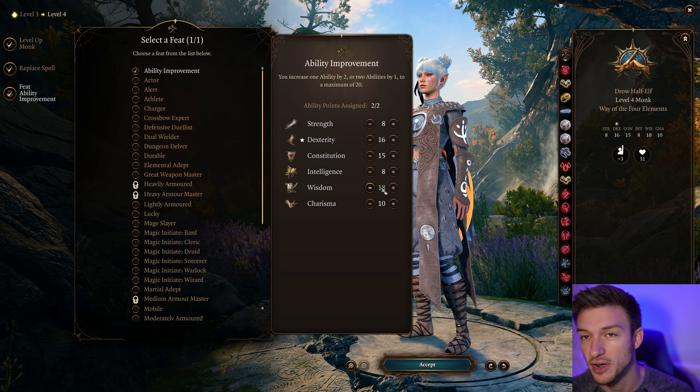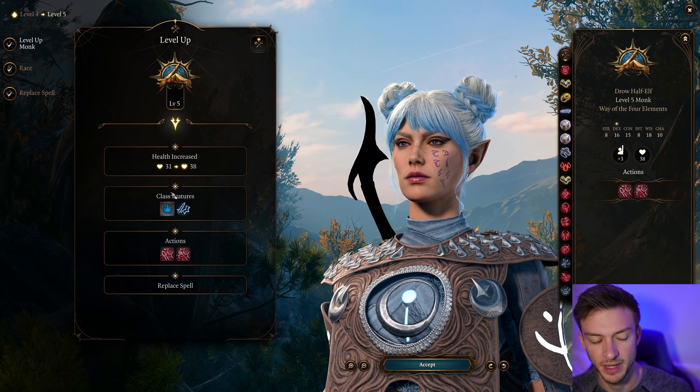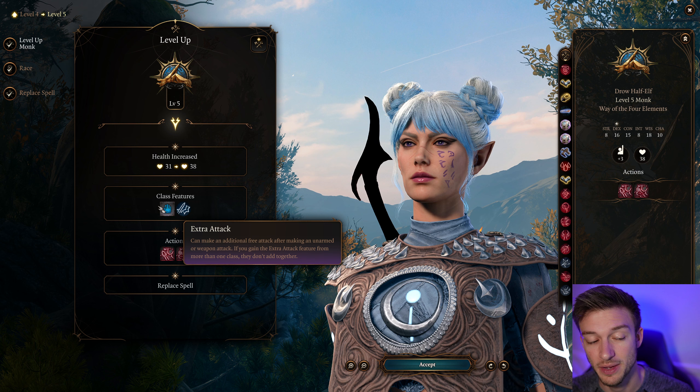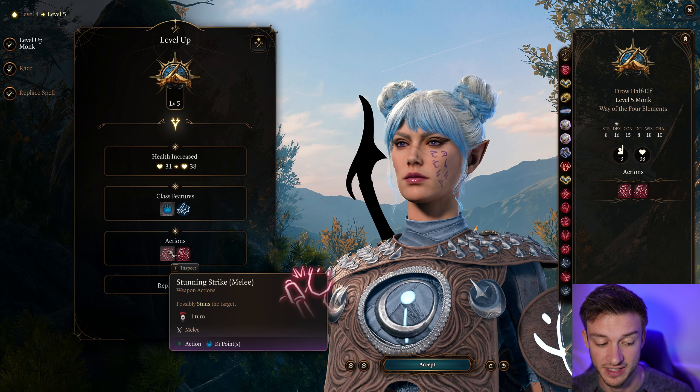At level 5, we get our Extra Attack. While this is kind of a casting class, we also get the ability to punch twice, and then punch again with Flurry of Blows. We also get Stunning Strike, which is really good — it can possibly stun a target, so this is our crowd control. It's actually quite strong. We can also cycle out spells if we want to replace them at any point.